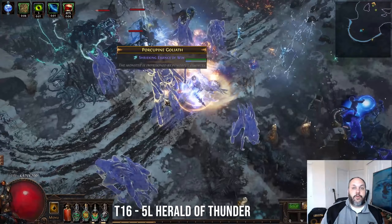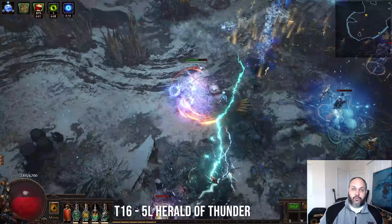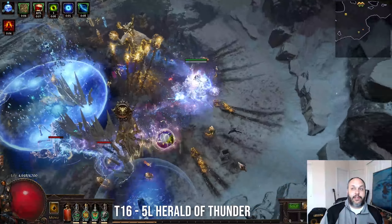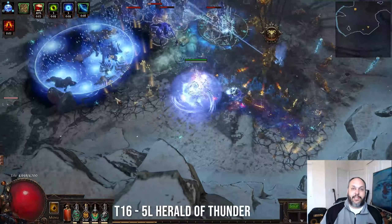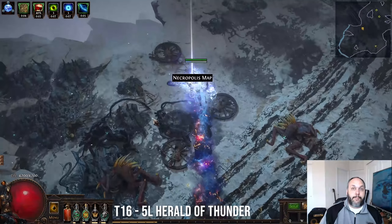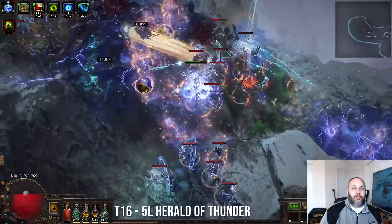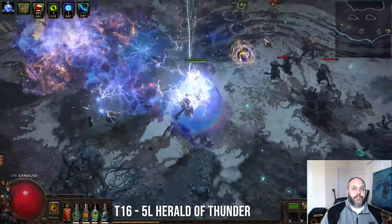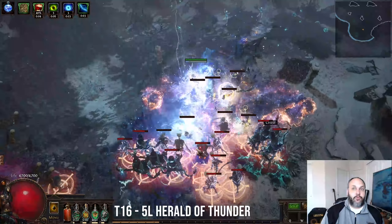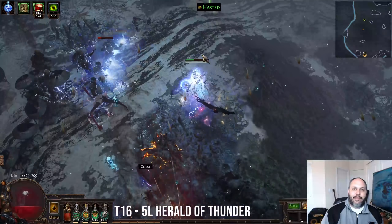But a quick overview — this is a Herald of Thunder build. We are scaling the damage of the actual lightning bolt from Herald of Thunder. It is very, very good for single target. Of all my other Path of Walking Simulator builds, this is the best single target one, and you could reasonably boss with this build. Herald of Thunder by itself is not great at clearing, but we are using Impulsa's chest to get some explosions, which turns us into a very smooth mapper as well. So you end up with a really great balance of single target and mapping.